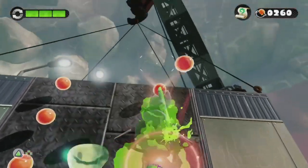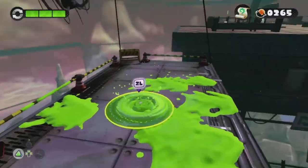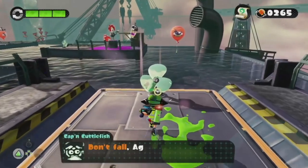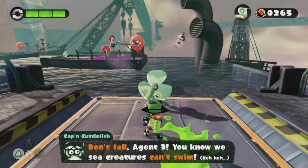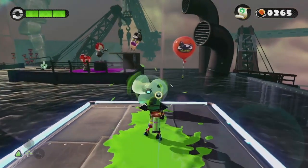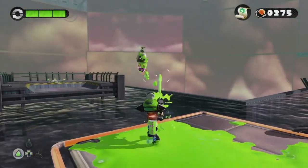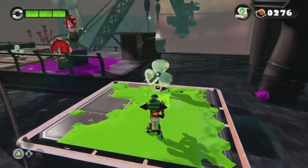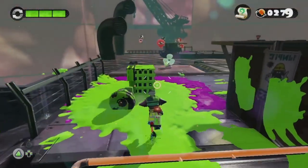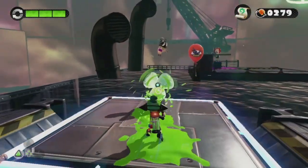We're just going to keep on moseying up here, get these power eggs, jump up, and get to the next launchpad and super jump away. We got the next checkpoint. Now this one's a little bit tricky because you're over water — don't fall! We know sea creatures can't swim. Going to burst these balloons, get some more power eggs, and get rid of this Octarian guy. Yeah, you don't want to fall in the water — for some reason Inklings don't like water. They can't swim. If you fall in the water, you automatically die.